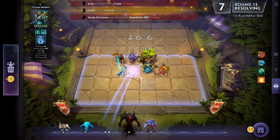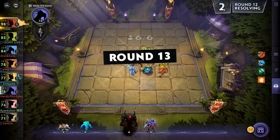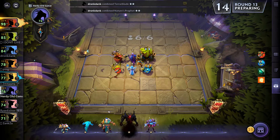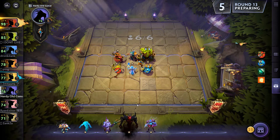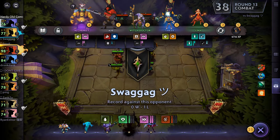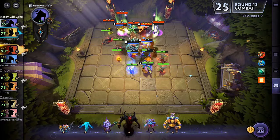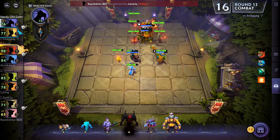I actually think I want to get Crystal Maiden in instead of Batrider, and we'll sell Batrider even though it takes us down one level 2, which isn't great. There's Lone Druid - who we are getting - but we're not gonna stick it in just yet. We have a free reroll. Alchemist could be interesting - let's pick him up. So there we go, we now have a lot of summons going on - very nice, this is working out.